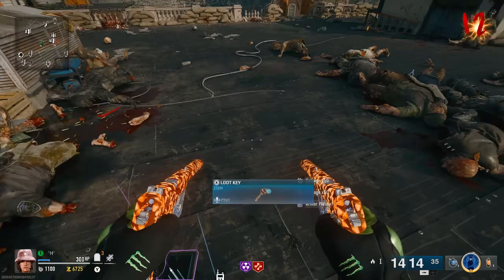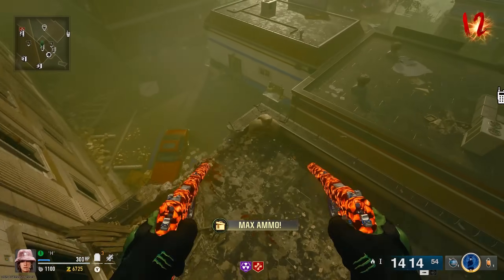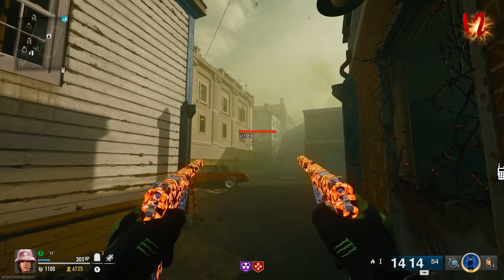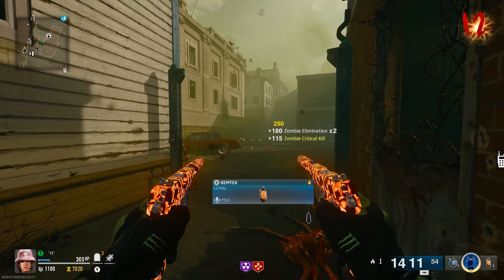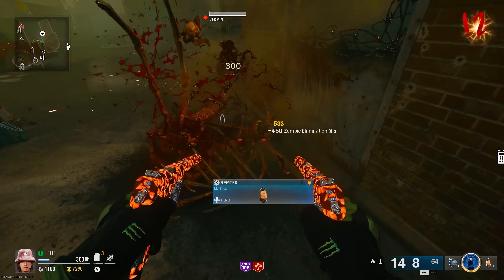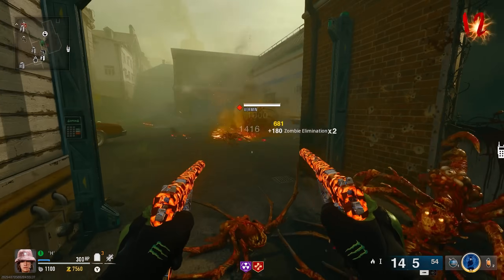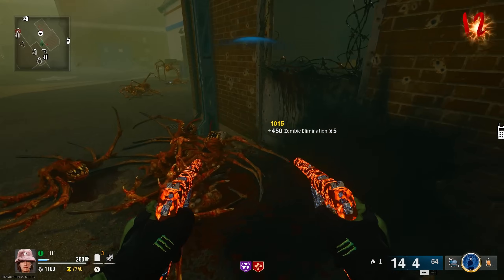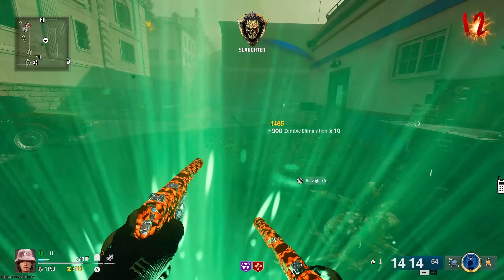It's a spider round — you're kidding me. Whenever there's a spider round, you could stay up here, but personally I find you get the fastest spawns in this spawn spot still. Yeah, this right here is definitely the play. As soon as it transitions from a spider round back to a normal round, just run back up to the zip, go back to the roof, and chill up there. I did try the motel strat — that works as well, but I still find you get faster spawns for spiders over here.